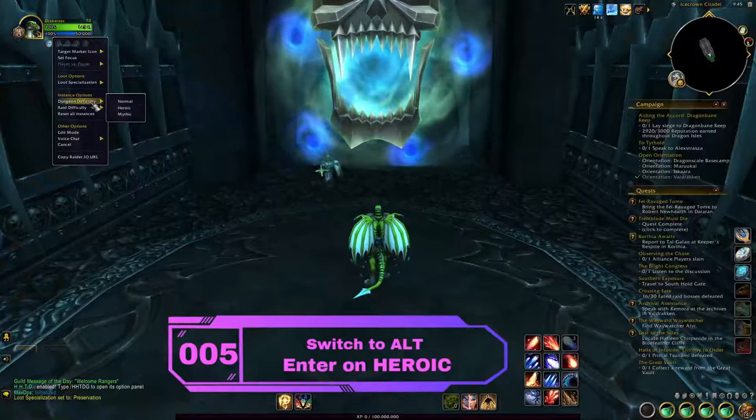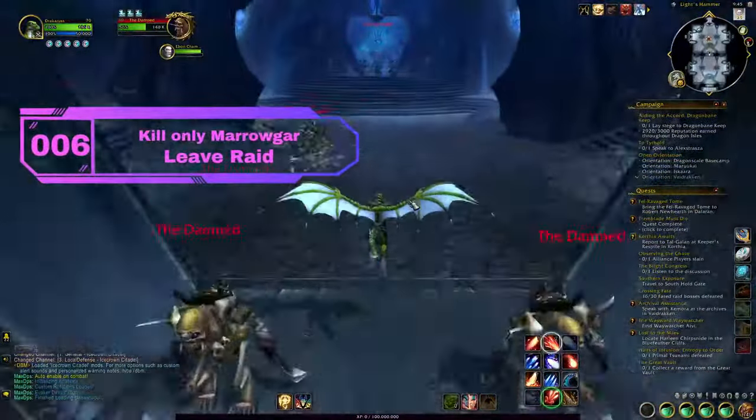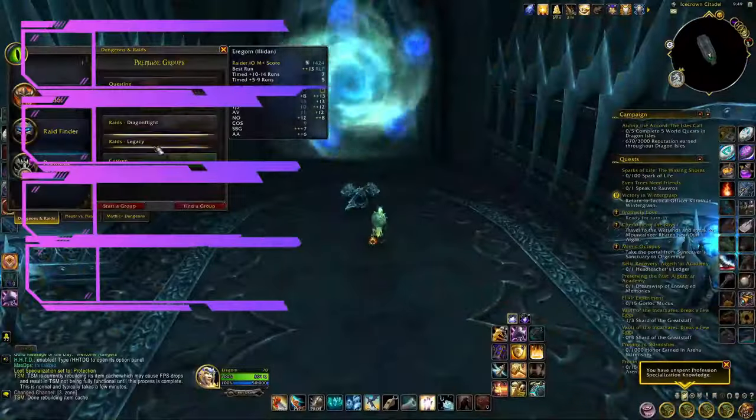Once outside, switch over to your alt. Make sure you're on 25 man heroic and clear all the way up to Lord Marrowgar. Once Marrowgar is defeated, leave the raid and switch back over to your main.